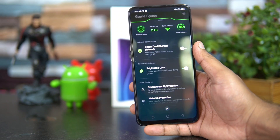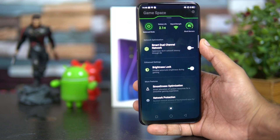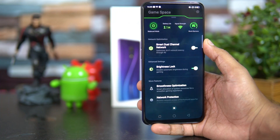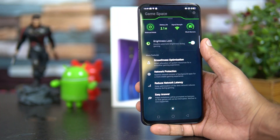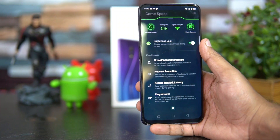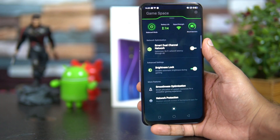In Gaming Space there's also network optimization — Smart Dual Channel Network optimizes Wi-Fi network latency through 4G so you don't have any breaks or issues while gaming. There's a brightness lock to disable automatic brightness during gaming. There's also smoothness optimization, network protection to reduce network latency, and easy answer, which lets you easily respond to video call notifications while gaming.